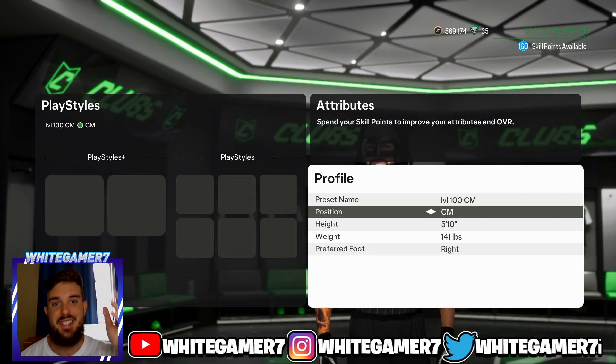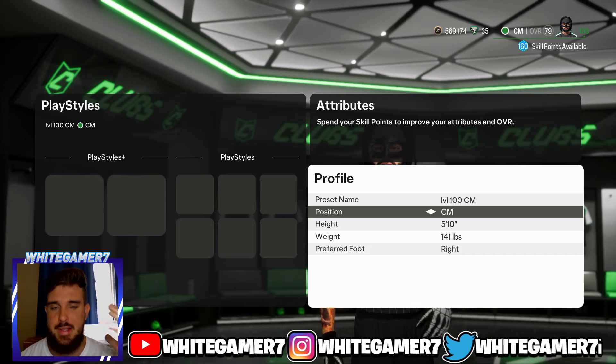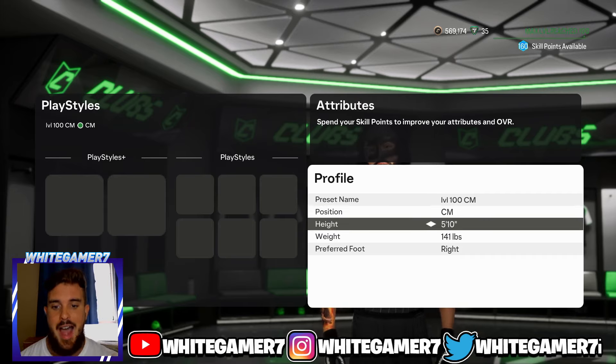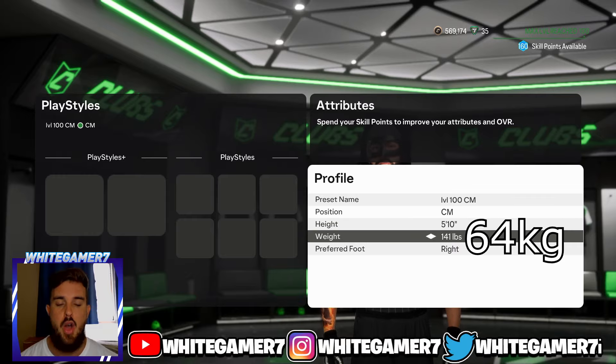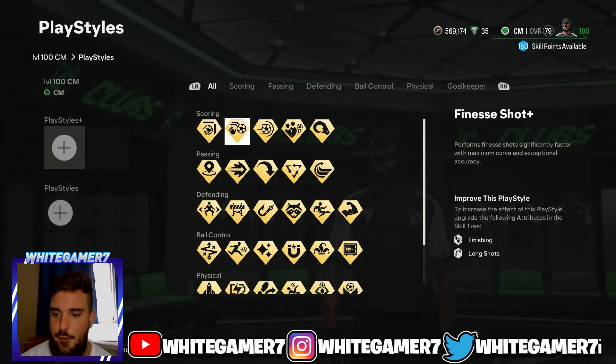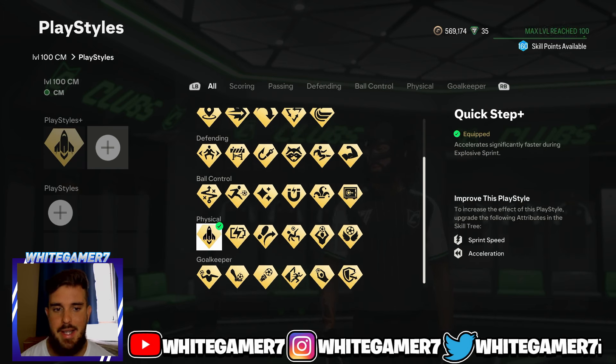For level 100, we're going with CM at the CM position — it's actually really good this year. You get good pace and the skill tree is set up really well. Remember you can always upgrade certain stats through facilities. Height is going to be 5'10" and weight 141 pounds.